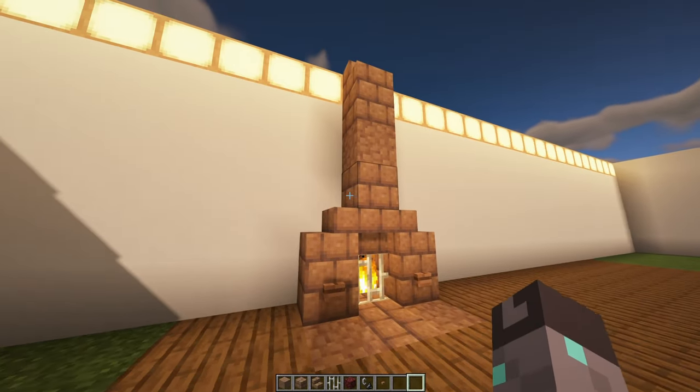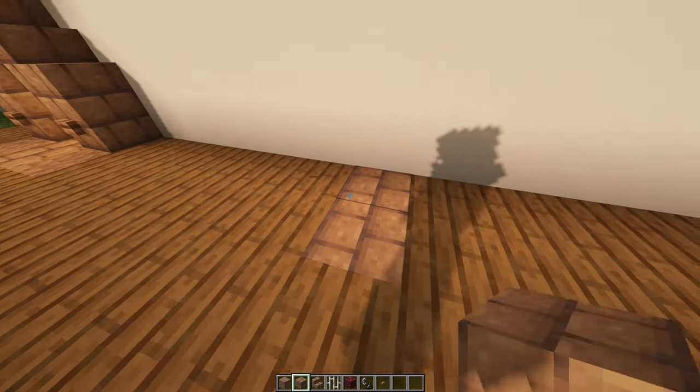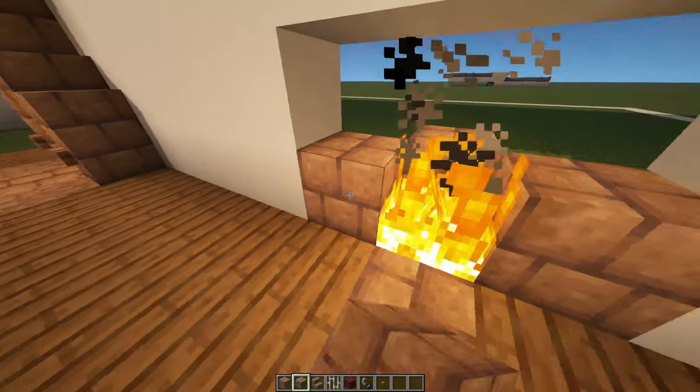Number nineteen: Mud Bricks Chimney. This is just your classic chimney, but mud bricks look way cooler than normal bricks. You can also mix them with jungle buttons — they have really similar colors, and I'd encourage you to use this color palette in other builds as well. This chimney is just one example of it.